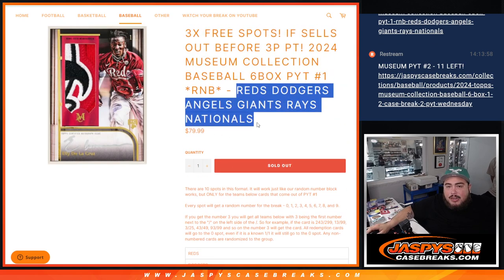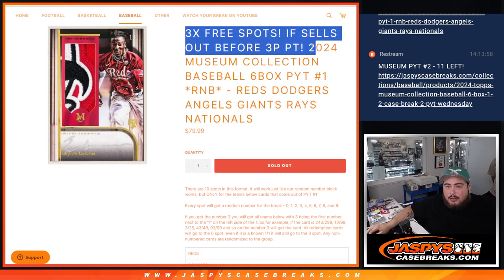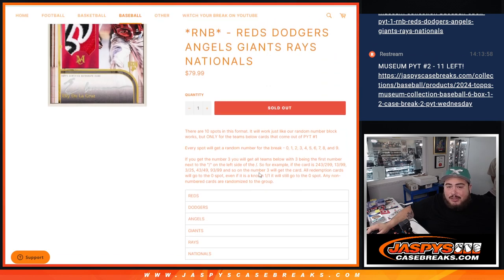We sold it in ten spots, and as an added bonus, if we sold out before three — which we did — we give away three free spots, only selling seven. The way this works is you basically own a share of these teams. If any hit cards pop out for these teams with a serial number, they go to the matching serial number. For example, if you get randomized spot three and the card is serial number 243 out of 299 or 13 out of 99, that goes to spot three because it is the first number on the left side of the dash.